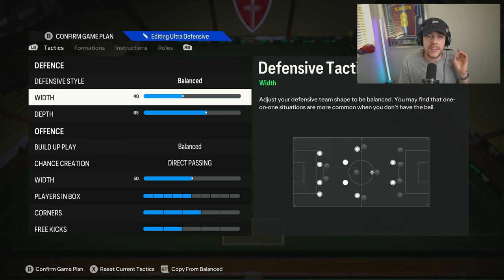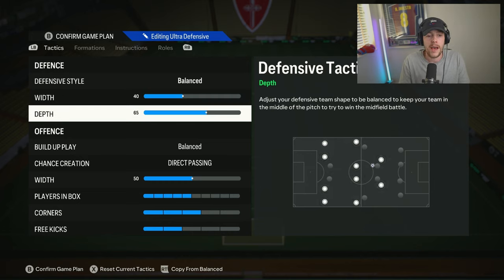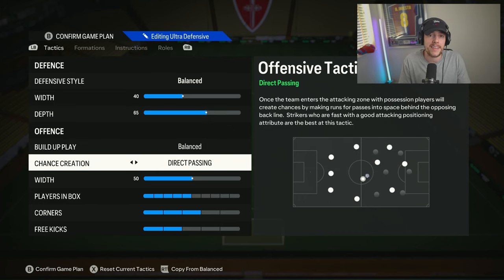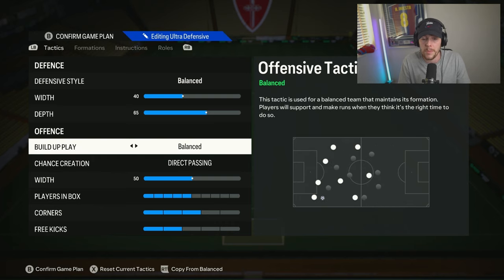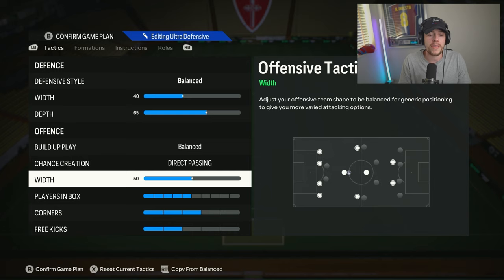Diving into the tactics — as you can see on your screen, this is how we set it out. Balanced on the defensive style, width on 40, depth on 65. Width at 40 keeps those center backs and full backs nice and tight, limits opportunities through the middle, and covers the wide areas suitably. Depth at 65 — I love 65, anywhere between 65 and 70 for me, but use whatever you feel most comfortable with. Balance the direct pass in, this is essentially the only thing to use if you want to push for rank ones and elites. Width is 50.